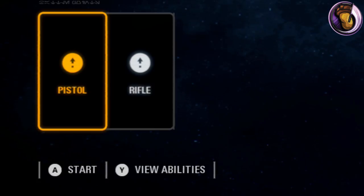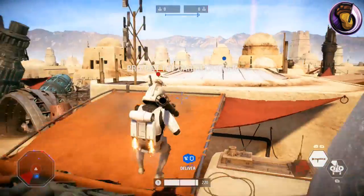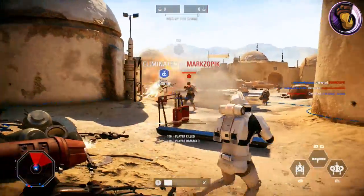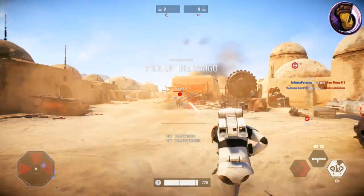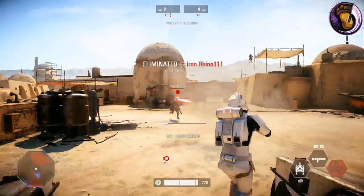The Jetpack Cargo objectives are a little different from the cargo in Battlefront 1. Jetpack Cargo consists of two defense points and three cargo spawns. Your goal is to take the cargo once it spawns and run, jetpack, and do whatever you can to deliver the cargo to your respective home base.